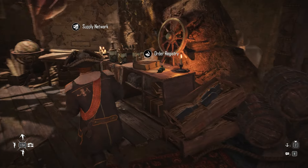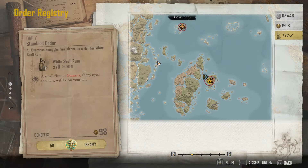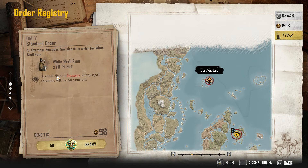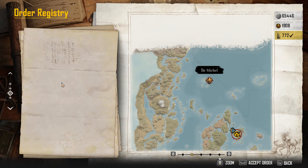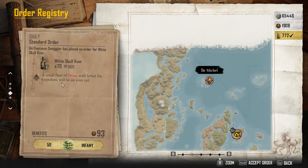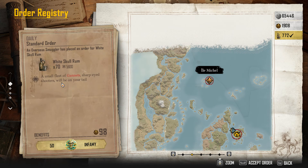Well, it's not an automatic thing. The only way to profit from that is to go into your order registry and specifically look and wait for missions where you can take this somewhere and sell it. You have four missions open at a time. The only good thing is almost always they're all at the same location. So if you're smart, just make sure you have enough white skull rum and enough opium in your storage, then accept all four missions at once and complete them all at once.